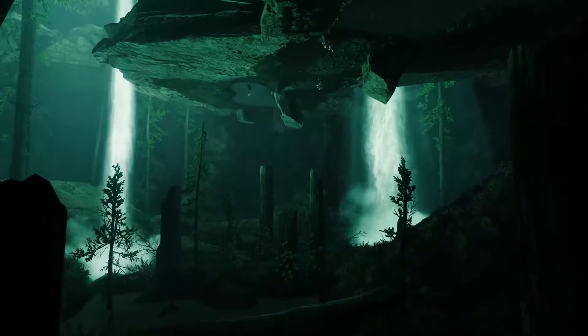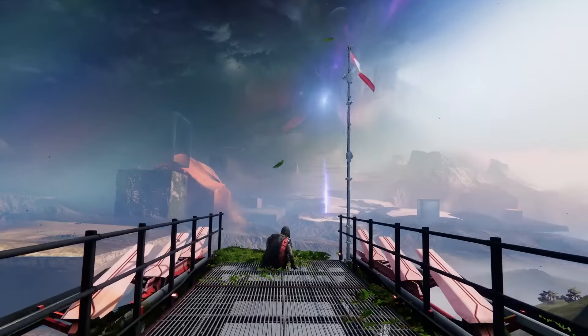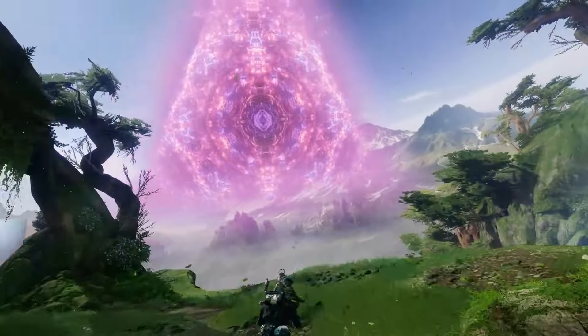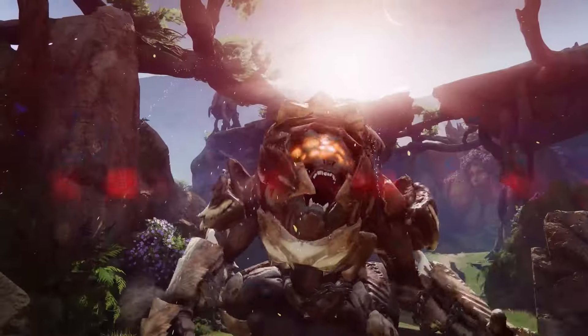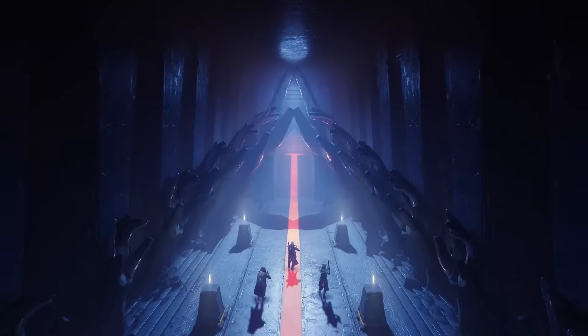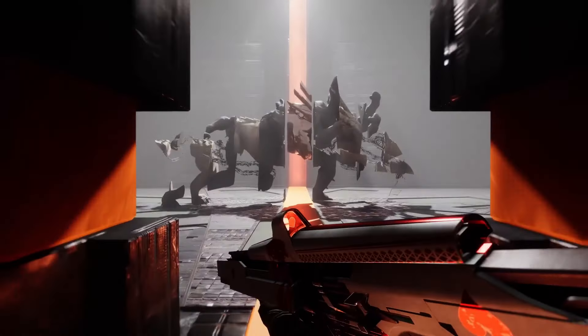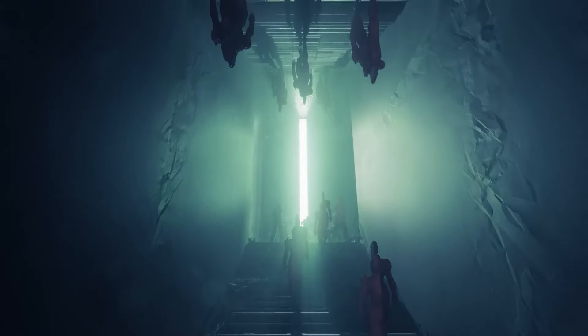Spirit of the Dragon — using your class ability reloads all weapons and increases weapon handling speeds — paired with Spirit of the Kirátine, gain Woven Mail when you use your grenade. Spirit of Galanor — hits and final blows with your super will return super energy after it ends — paired with Spirit of the Gyrfalcon, your void weapons gain Volatile Rounds after you emerge from being invisible. That is going to be one of my favorite combinations: Spirit of Galanor and Spirit of the Gyrfalcon.